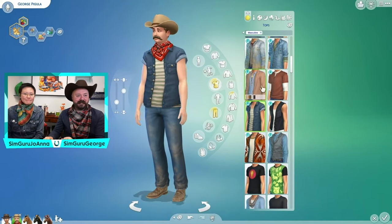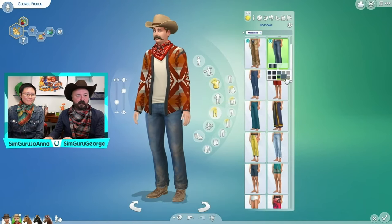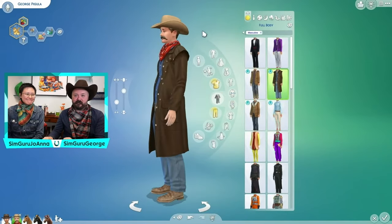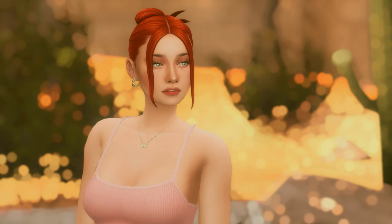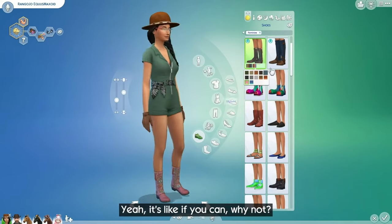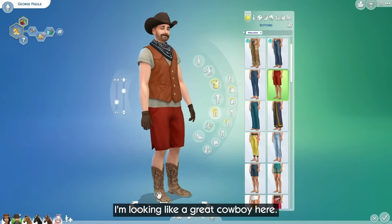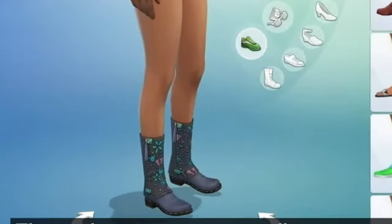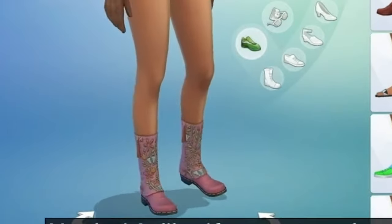As for our Sims, we have a new array of western wear for both feminine and masculine Sims — chaps, hats, wild rags, and boots galore. But let me stop right there. I have something to say about the boots. They did us so dirty with the feminine-style boots. Like, what did we do to y'all? You don't believe me? Okay, look at these masculine boots — easily one of the best pieces of DLC I've ever seen in the game. And then this. I rest my case.